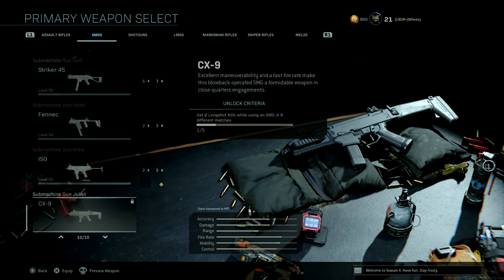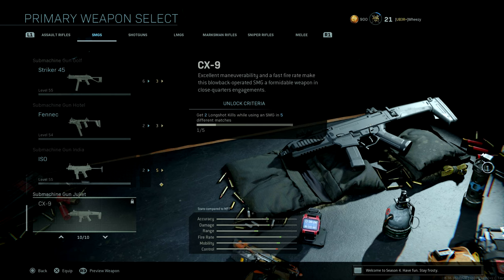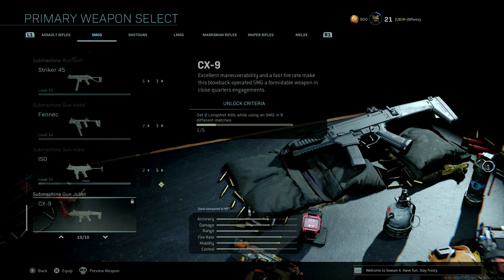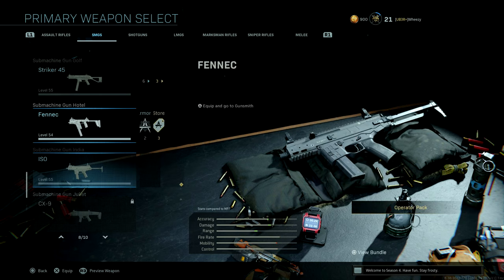They added in a Warzone slash Modern Warfare update a new SMG called the CX-9, which you can unlock for free. And unlike Cold War, it's not a total pain in the ass — you don't have to get two longshot kills while using an SMG in five different matches and stay in those matches. Since it's Modern Warfare, as soon as you get the two longshot kills, you can back out of the game. I accidentally already completed one of these, so I've only got four left.